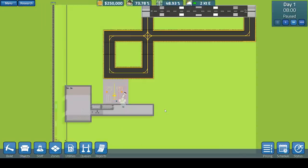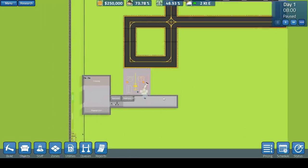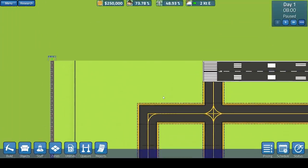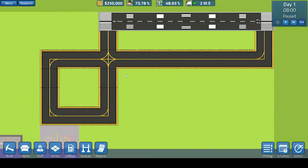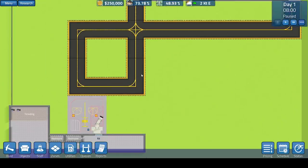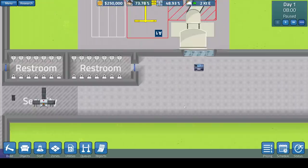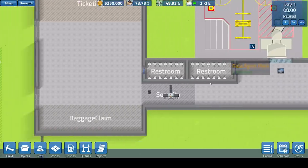So first we'll get in and start the game. It may look familiar to you, the sort of style of the game. We've got our runway up here and we can see that it's functional. We have our taxiways coming down here, our airplane gate, our gate agent desk, and the holding area where the passengers will wait to board the plane.